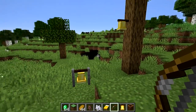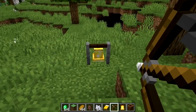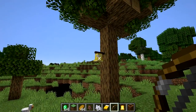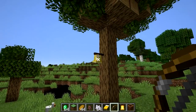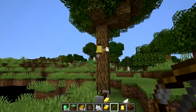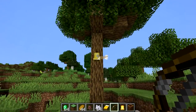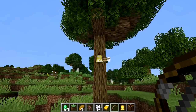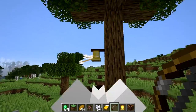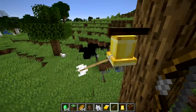First I want to show you — you can now shoot the bell with arrows and it makes a sound, like a clang sound. It only works if you're on the axis of rotation of the bell, so if you're perpendicular to it it doesn't work, because the bell doesn't swing that way. But if you're on the right axis, the bell swings and you'll see it makes a sound. So that's pretty cool.